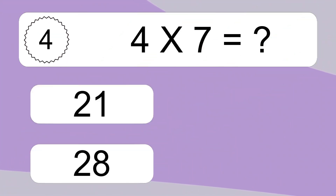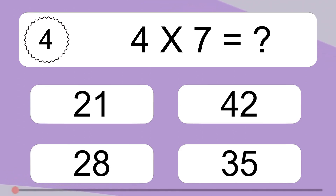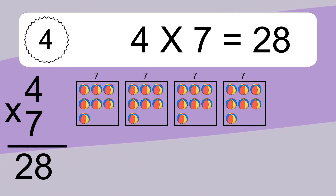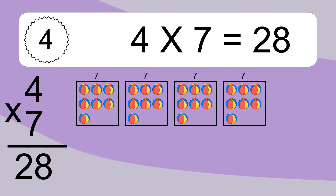4 times 7 equals what? We have 4 boxes, and each box has 7 colorful balls inside. If you count all the balls in all the boxes together, you will have 4 times 7 balls. This equals 28 balls.